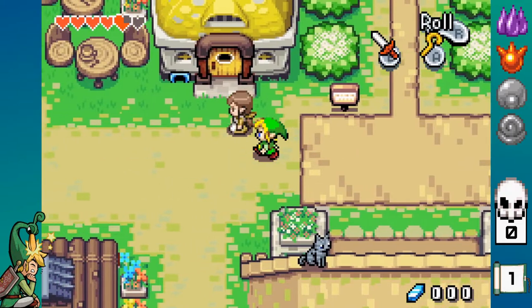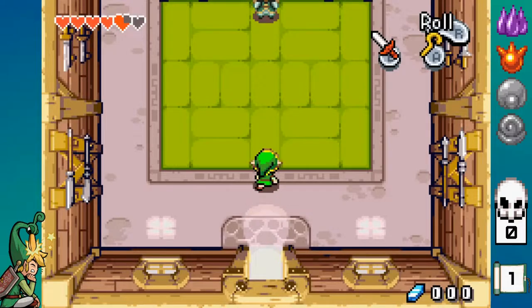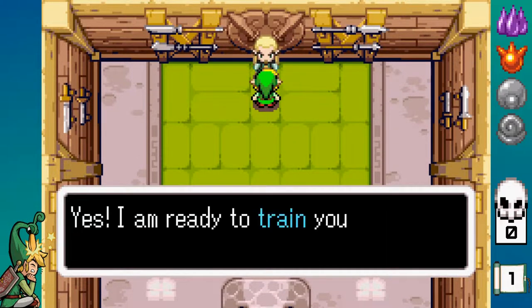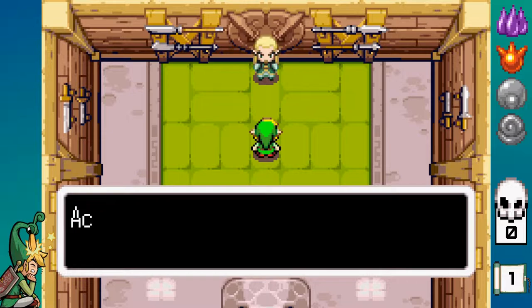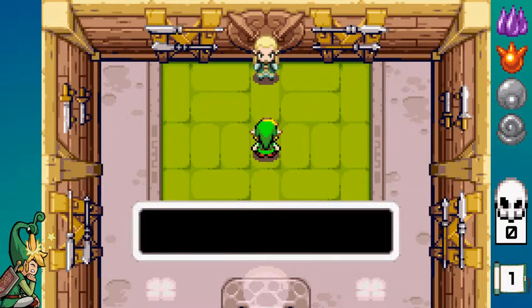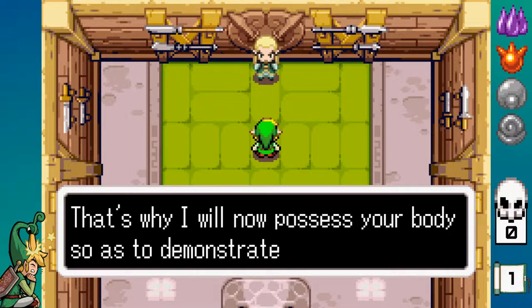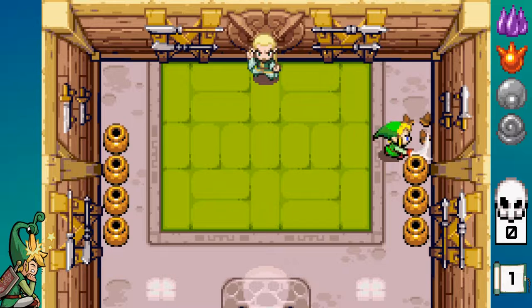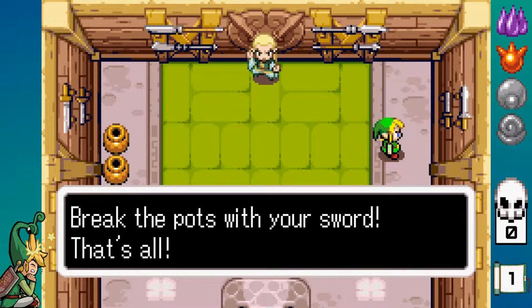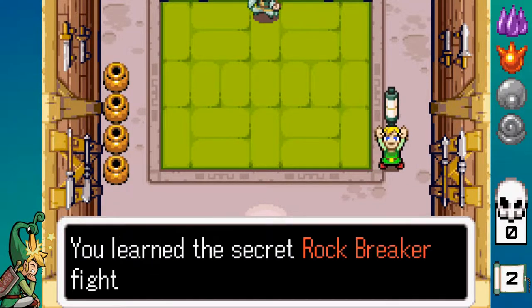Actually, there are some things we can do in town, so I'll do those first and then go after it. I can go in here and talk to him and he'll give us a new technique. So now we're able to break pots or rocks just with our sword, which is a lot better than having to pick everything up. Pretty basic for a technique, but we have a new tiger scroll, so that's cool.